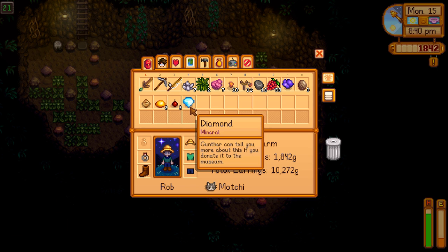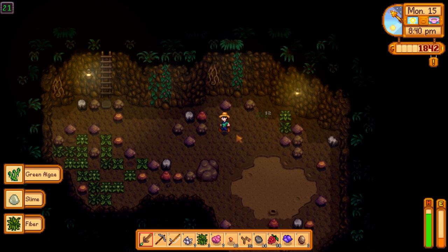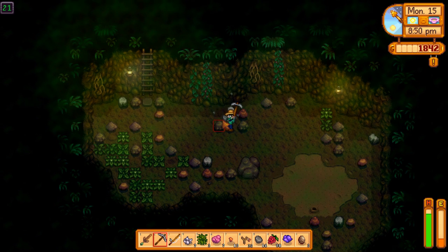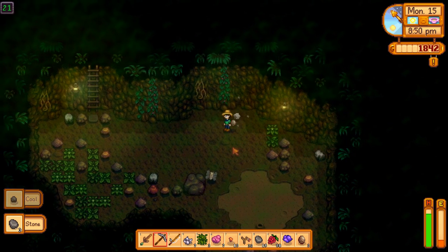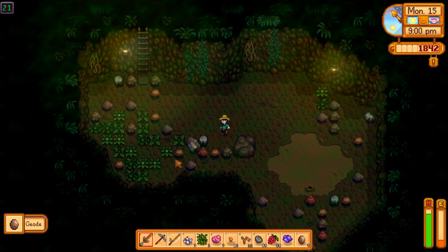There are two topaz spawns — those are pretty universally liked items and can be sold for a good amount of money. I didn't even know you could get this soon — a diamond! That is one of the best items in the game because it's a universally loved gift item. Oh, here's an infestation floor — it's a good way to grind the enemies that spawn, and they count for monster hunting quests.